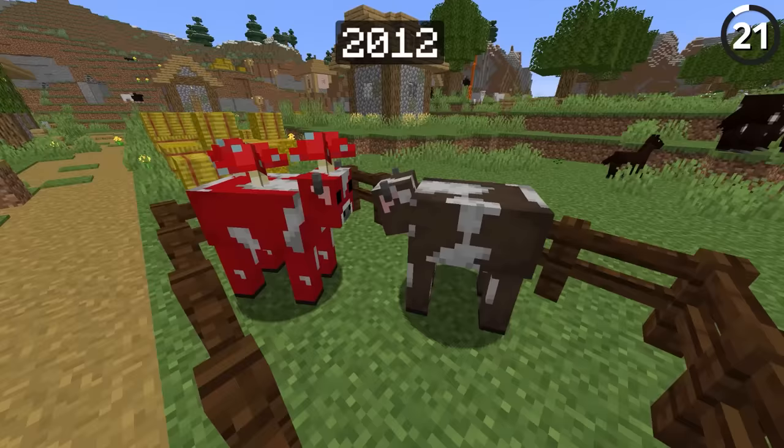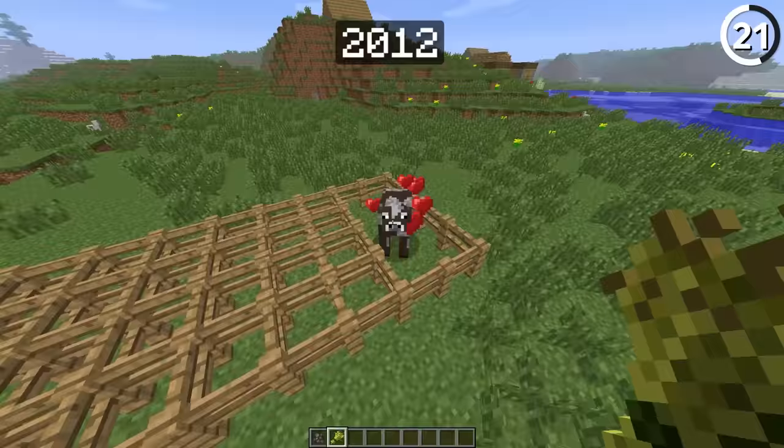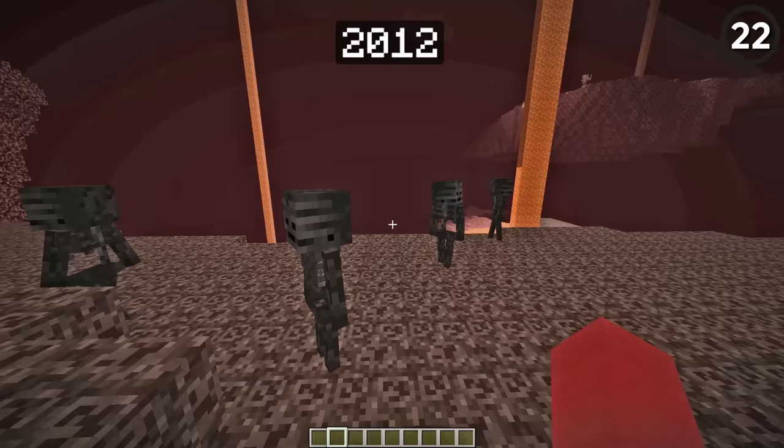In early versions of Minecraft, animal breeding was buggy to say the least. If you wanted to breed cows or sheep, you could do so while they were eight blocks away with a fence wall between them — which is definitely a glitch, but it kind of proves that love knows no bounds. So I think that's kind of sweet.